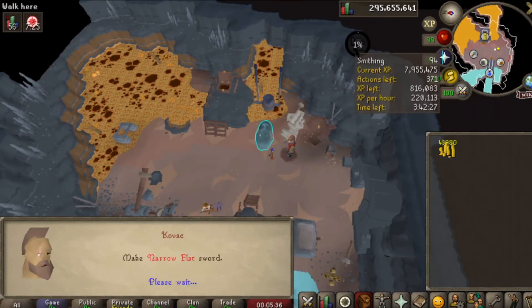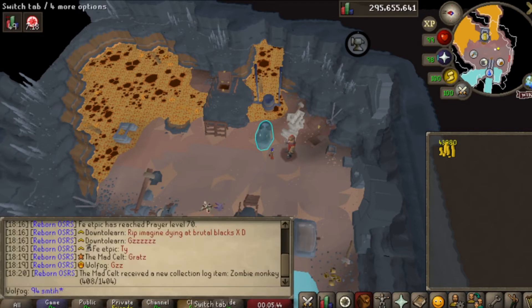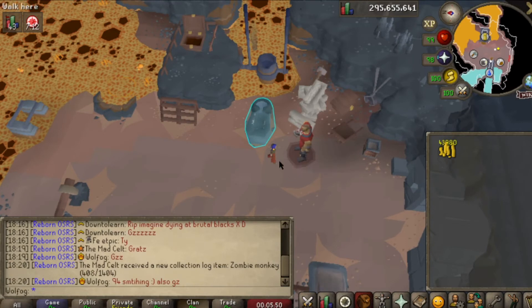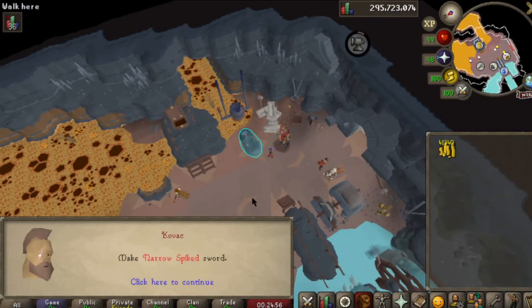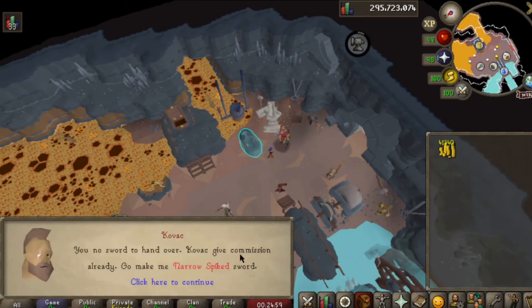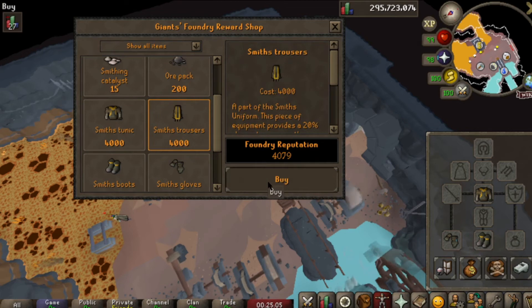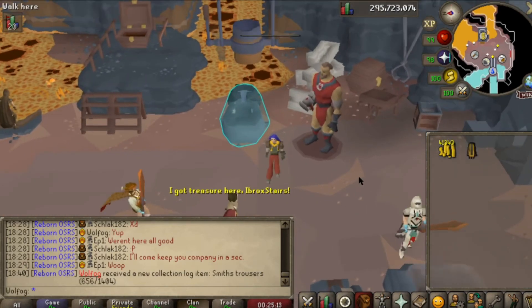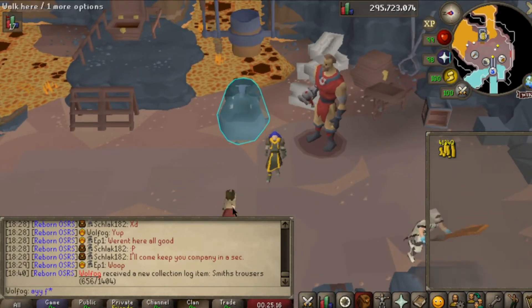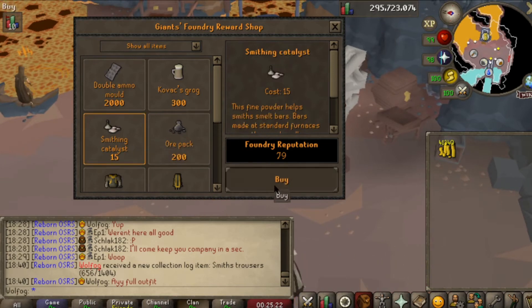Another sword handed in — 94 smithing. This grind has pushed me up so many levels. I believe it's something you should definitely do pre-99, if for nothing else than just to get the levels and log slots out of the way. Handing in this sword we managed to get ourselves another 4000 points, meaning we can finally get the last piece of the smithing outfit — the legs — which gives you 100% bonus speed when smithing on an anvil. The main thing I'm happy about is the higher chance of getting the perfection bonus, meaning as we grind for those last few items it's going to go a lot faster.